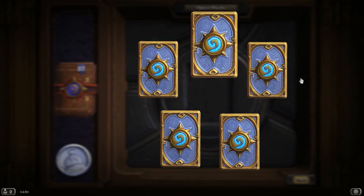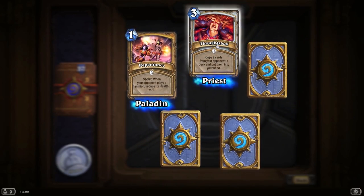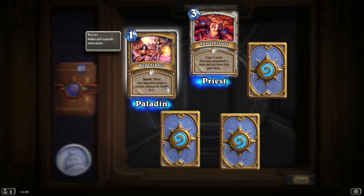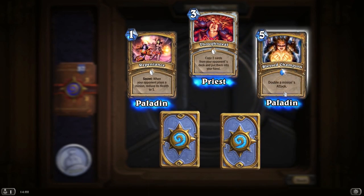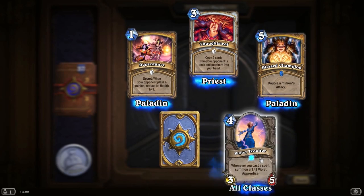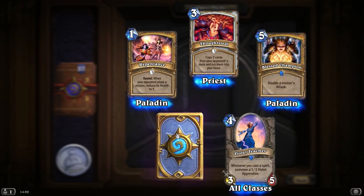Is that 2 rares and an epic in the same pack? Thoughtsteal for the Priest — that's almost certainly going to be going into my non-basic Priest deck. When your opponent plays a minion, reduces health to 1. My first rare is Blessed Champion — double a minion's attack, that's pretty damn good. Whenever you cast a spell, summon a 1-1 Violet Apprentice — obviously a Mage card.